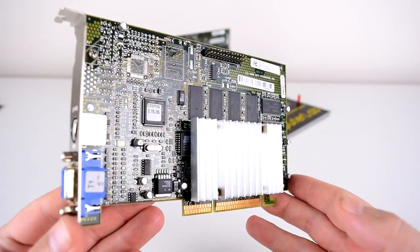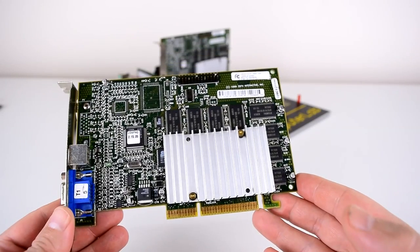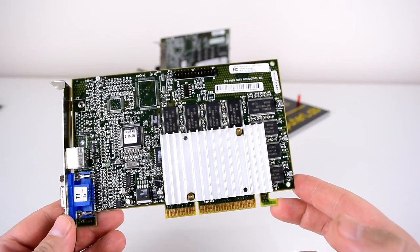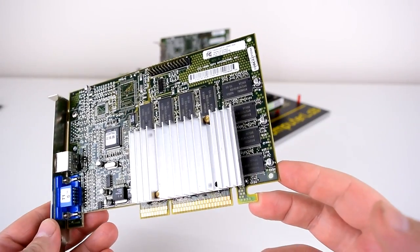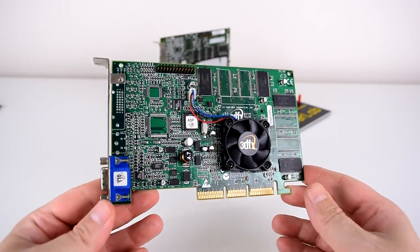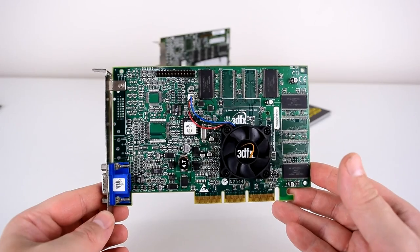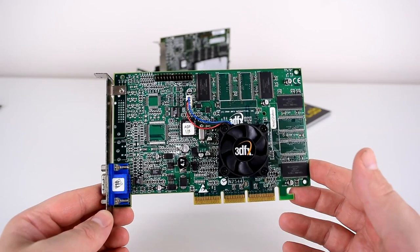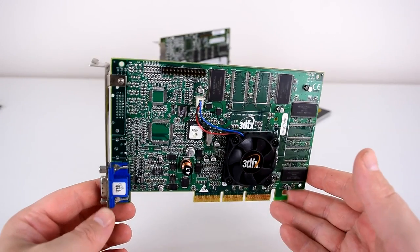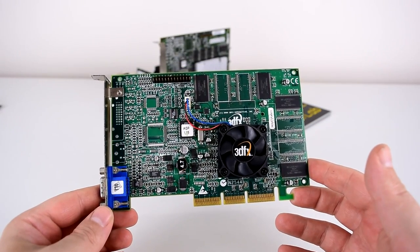Just to be clear — the Voodoo 3 is a 16-bit color graphics card only. For older games that's not an issue, but for newer games that support 32-bit color, that's something you'll have to decide, and I'll talk about it in the conclusion. Then we have the Voodoo 4 4500, based on a new chip from 3DFX that supports both 16-bit and 32-bit colors. A lot of people say this is the card the Voodoo 3 should have been, because it addresses the 32-bit color issue the Voodoo 3 simply didn't have.